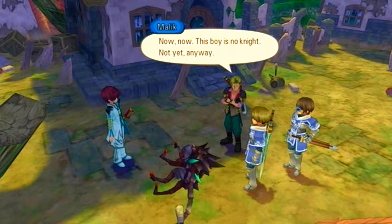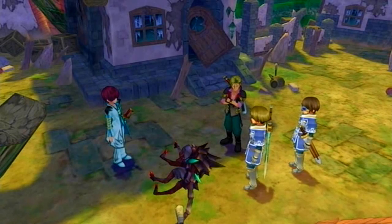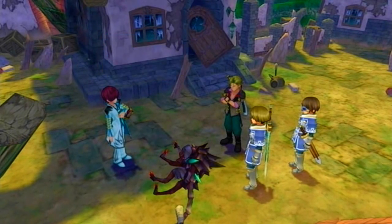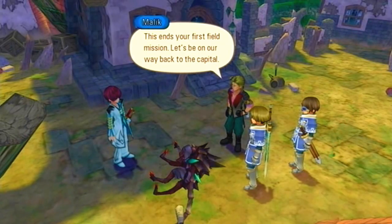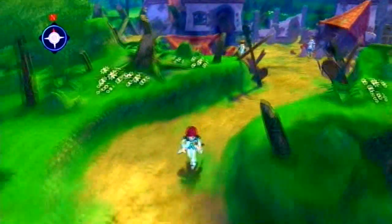Thank you for your assistance, Asbel Lant. Your efforts may have unlocked the core of this little mystery. Captain Malik has chosen well — I look forward to having you in our ranks. This boy is no knight, not yet anyway. You're a lucky man to be trained by the captain himself. Do not waste the opportunity. This ends your first field mission — let's be on our way back to the capital. And with our first monster defeated, let's make our way back.